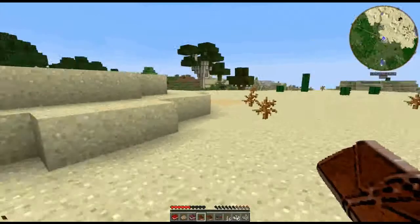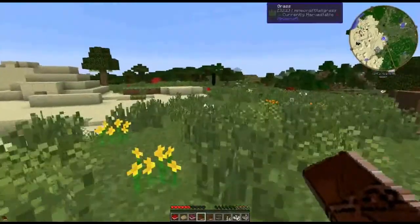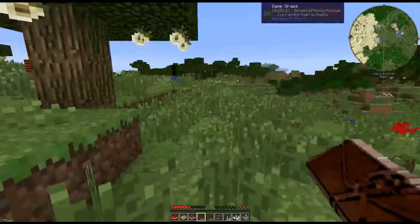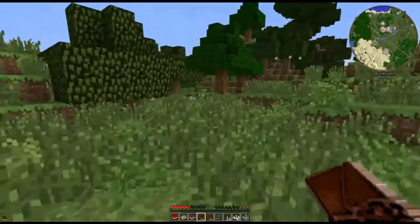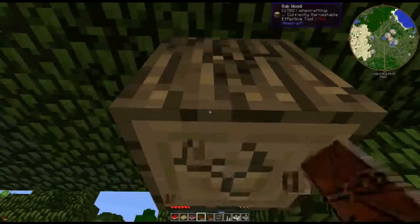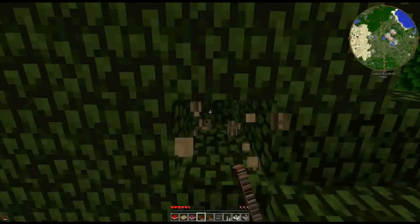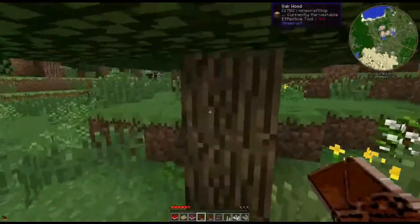Next quest: Material Matters. So we need to make some wooden tools, so let's go chop some trees down. I don't really want to chop these fruit trees down — where can we go? I know a lot of packs that I've played recently have had Harvestcraft in them, and also a thing where you can only eat so many foods so often.